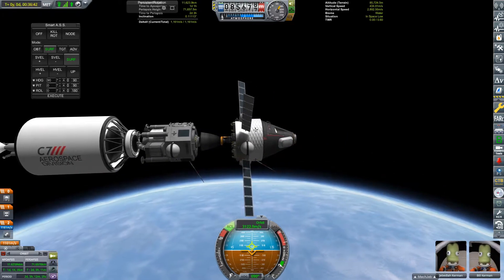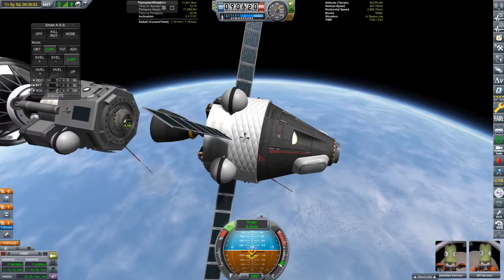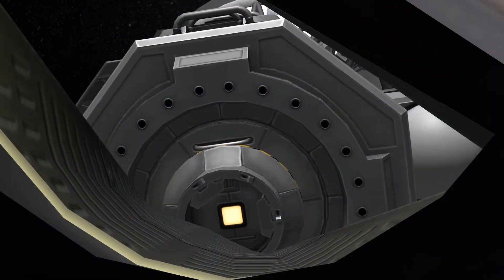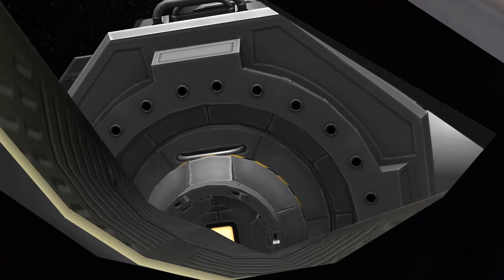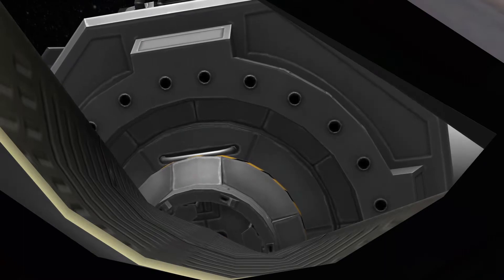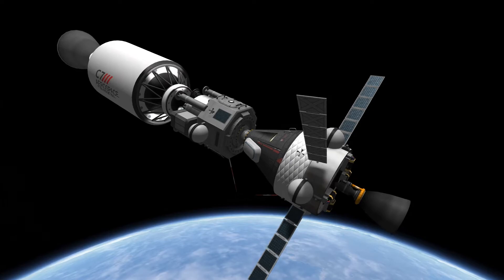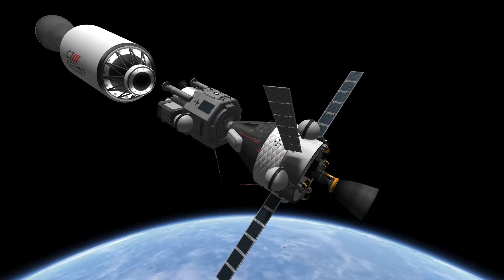Just like the Apollo missions, we're going to separate our command module from the rest of the spacecraft, turn it around, and do a docking maneuver. This means we can use our command module's engine to carry the entire spacecraft since our upper stage has fully run out of fuel. We also have a really cool shot using the IVA view from inside the crew capsule, which looks really cool. Once docked, all we have to do is detach our spacecraft from the upper stage — though I did also have to correct a collision course with the Mun — and we're on our way.